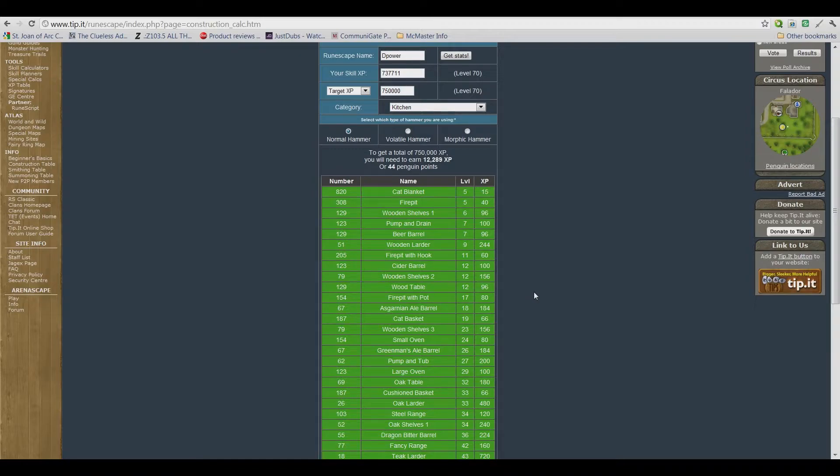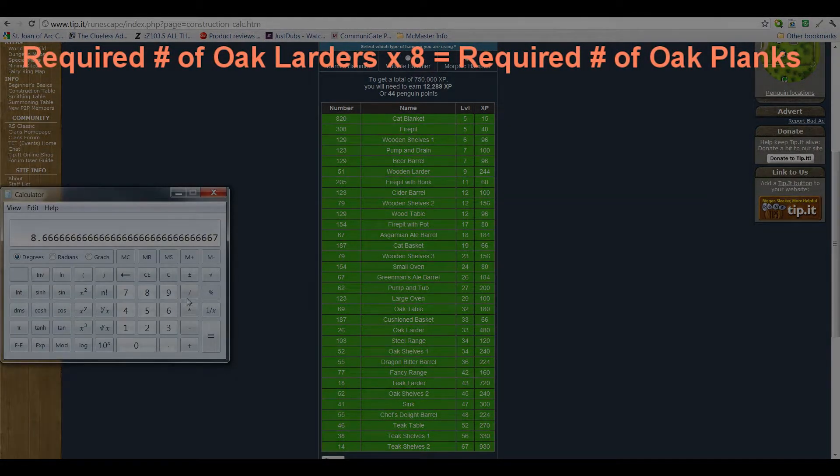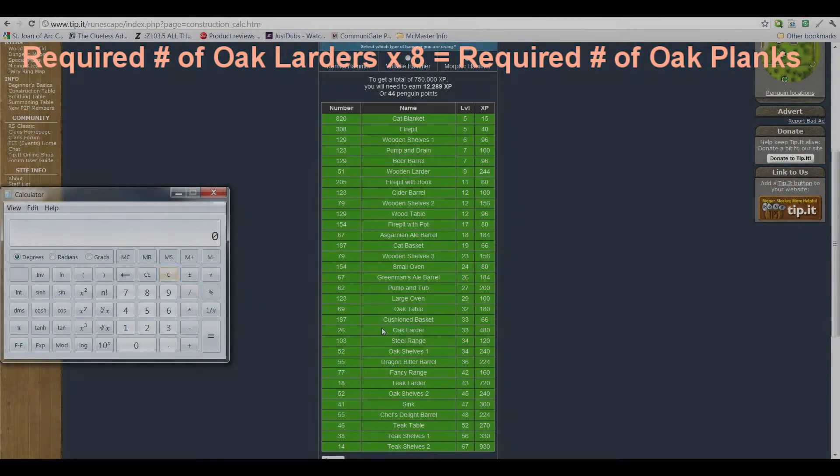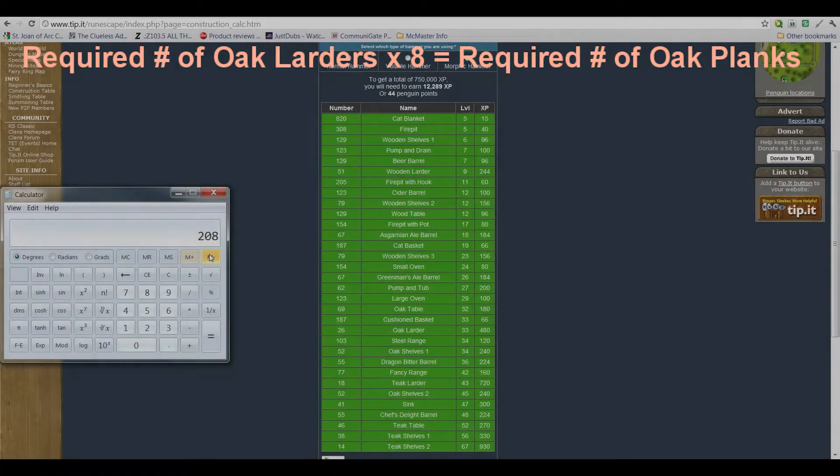Then scroll down to Oak Larders to determine the number of Oak Larders you need to make. To calculate the amount of Oak Planks required, take the amount of required Oak Larders — so in our case, 26 — and multiply it by 8. We need 208 Oak Planks to make 26 Oak Larders.